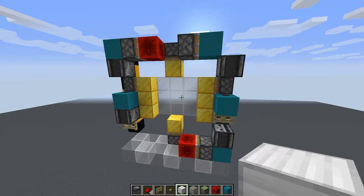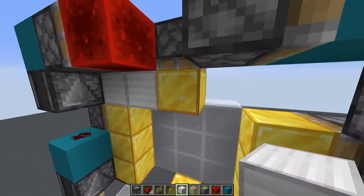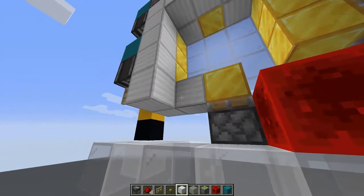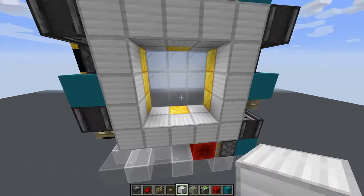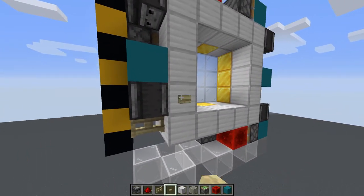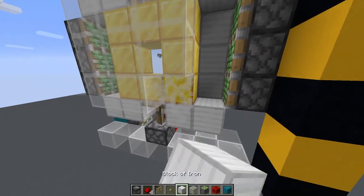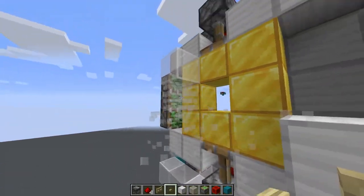Now this design is cool and all, but it's kind of hard to use. So let's place some blocks in the corners and build it out two thick. Then we'll add an input method other than that fence gate, because as of right now that fence gate is kind of hard to reach if you're in survival mode. All you need to do is place a button right there, get rid of this fence gate, and on the opposite side place another block with another button on it.